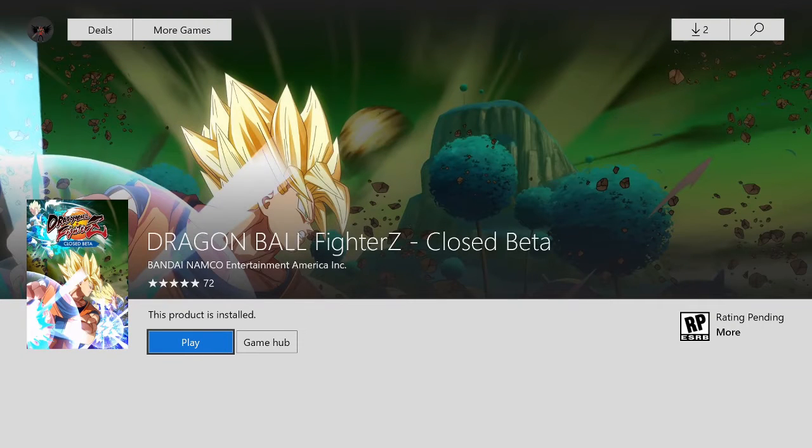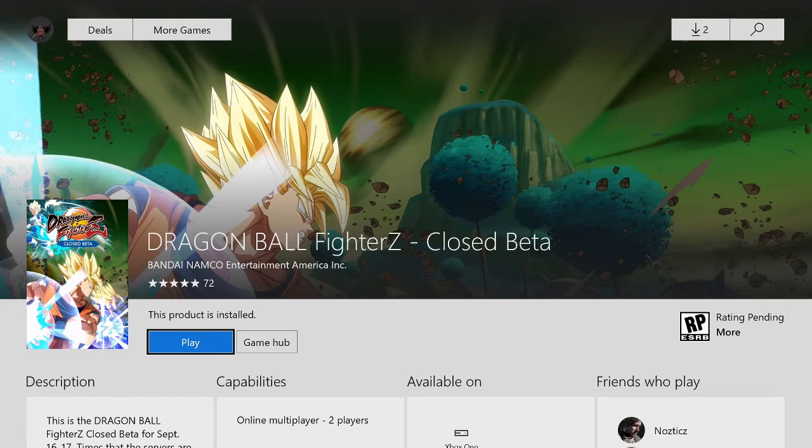You're gonna see Dragon Ball FighterZ closed beta by Bandai Namco Entertainment America Inc — it's five stars. Mine is already installed, but you're gonna see an Install button. Press Install and that's it, you got the game.